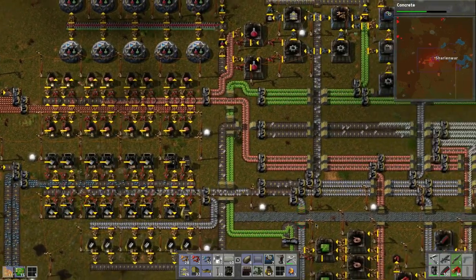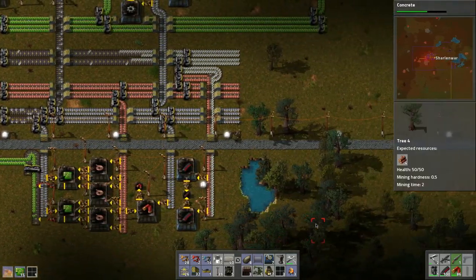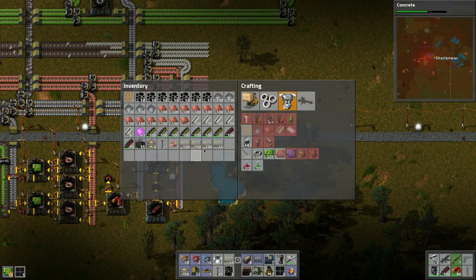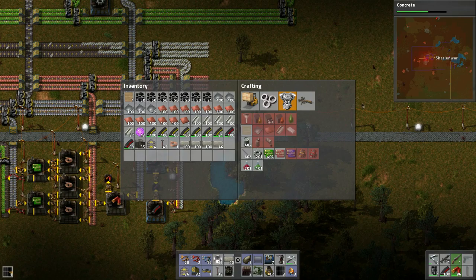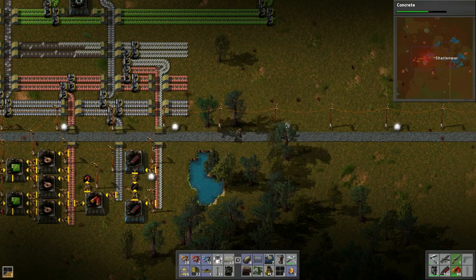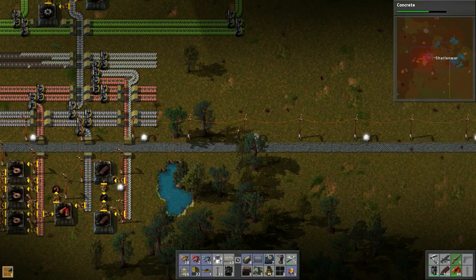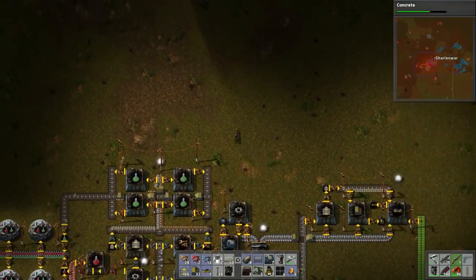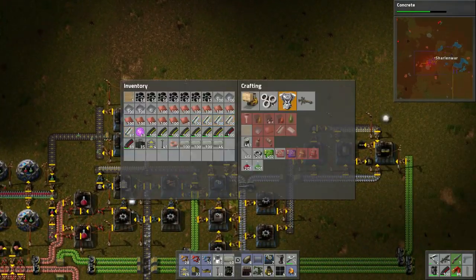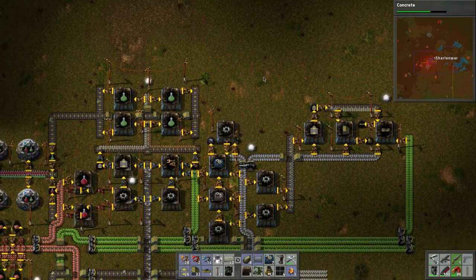Welcome back to another day of Charlotte Moore's adventure in Factorio. We're carrying on where we left off — I was building a path. We need to make solar panels and start augmenting our power. We also need to sort out blue research. Let's finish off the concrete and see what happens.